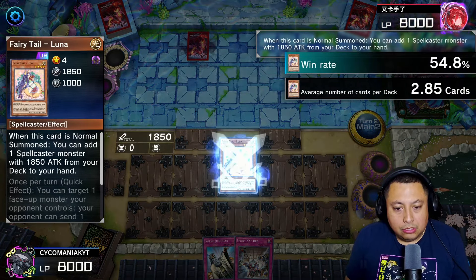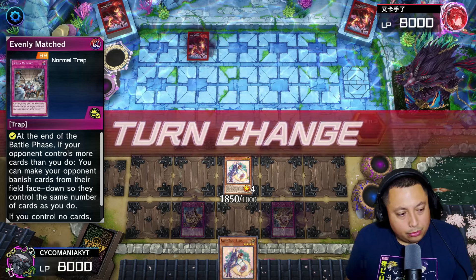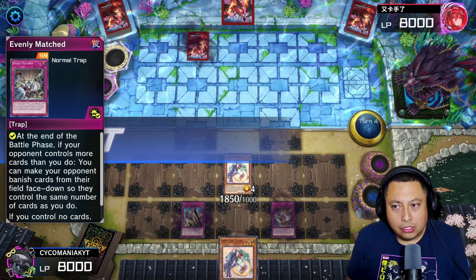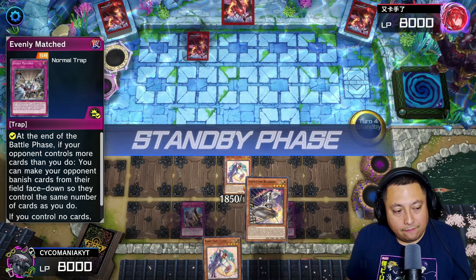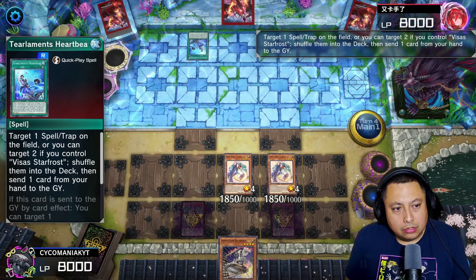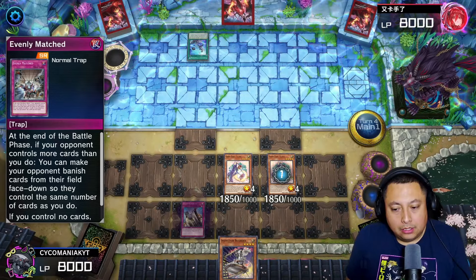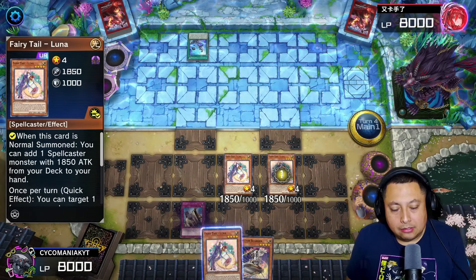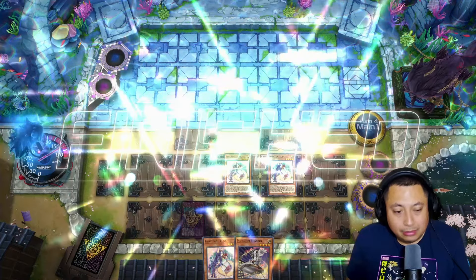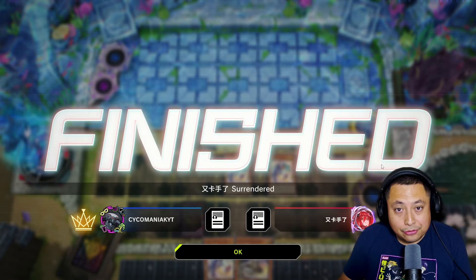We're going to activate Luna, get another Luna — we already answered battle. We got the Solemn, another Evenly Matched just to see what happens. They didn't draw anything — very weird. We're going to get another Luna on the board. Feels bad, my dude, feels bad. We get ourselves a third Luna and they hit that surrender button because they knew they were screwed. I'll take that.